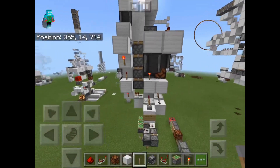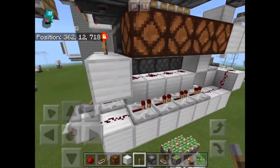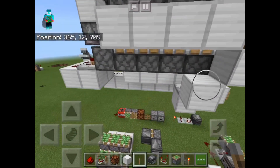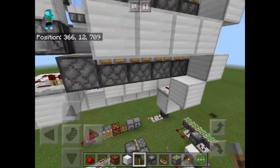For example, over here in this piston extender that I used in my 4x4 seamless glass door, I need to activate this Redstone line without activating this repeater. The first time around I activate the repeater, and the second time I don't. How do I do this? Well, with Zero Tick Pulses.